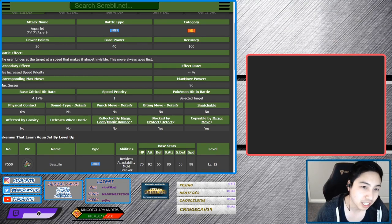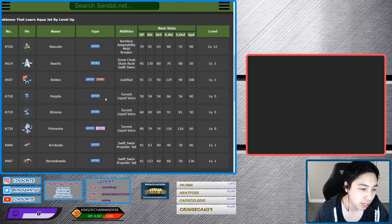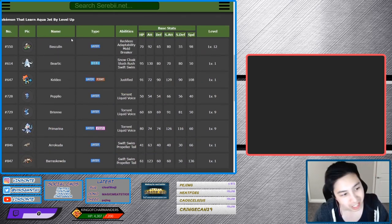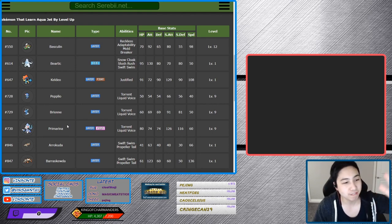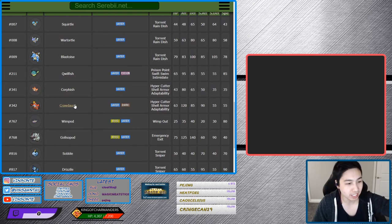Crawdon is in the egg group of Water 1 and Water 3. So unfortunately, the only Pokemon that could learn this in that egg group by level up is Primarina, and Primarina isn't in the game currently. So we're going to have to figure out a way to have someone here learn it and then breed it into one of these that also cross-references with Crawdon.